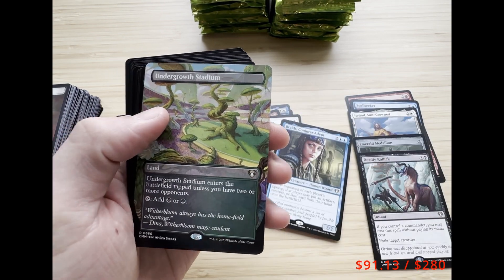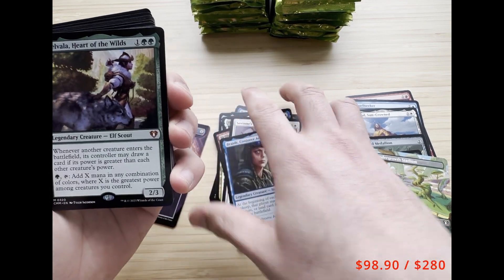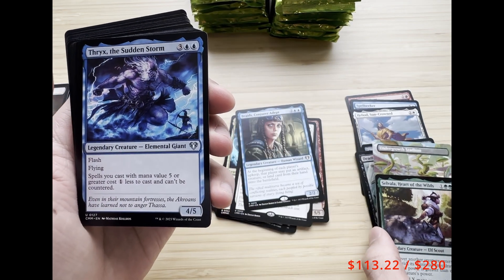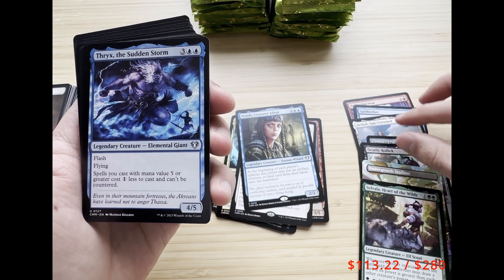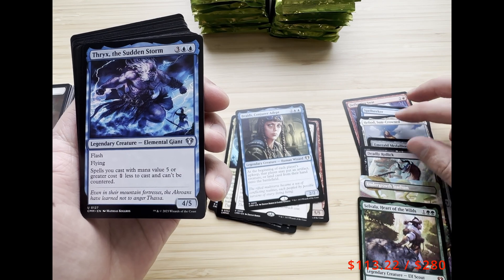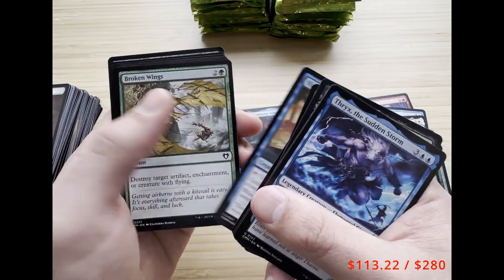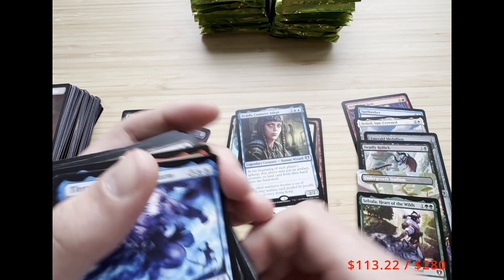We got Tabarrax, Hope's Demise, Undergrowth Stadium — that one's a couple bucks — followed by Selvala, Heart of the Wilds. The price dipped for a little after set release but has been going back up; it's around $13 I believe right now. This is my first time making a video so I apologize if my formatting isn't figured out yet, but I'd love your feedback. Dark Depths and Command Tower too — we're also looking for some borderless uncommons.